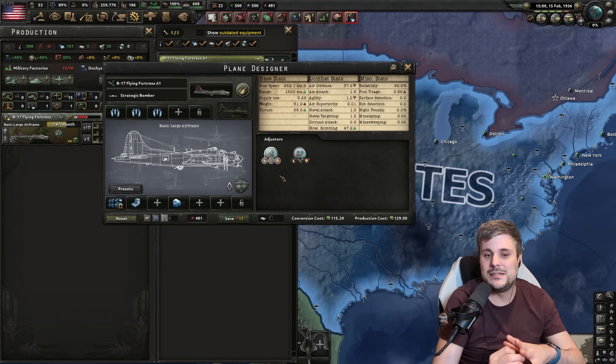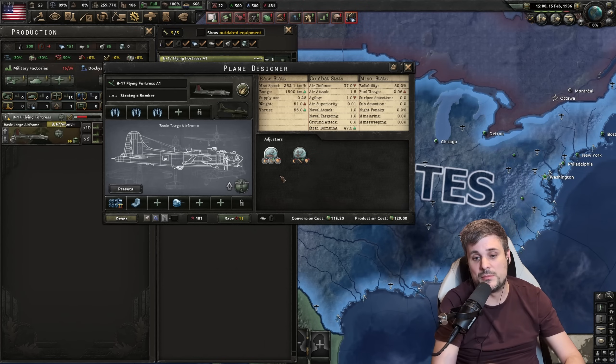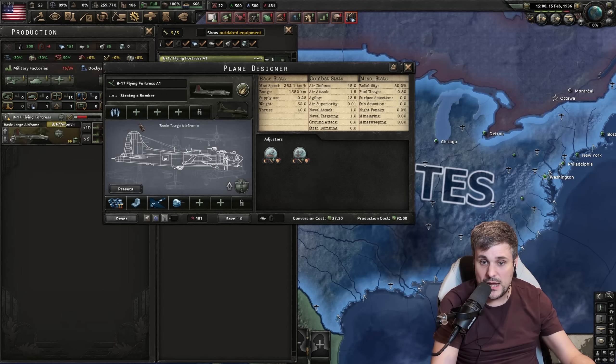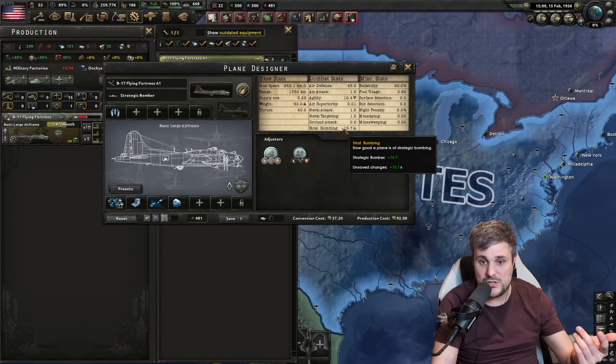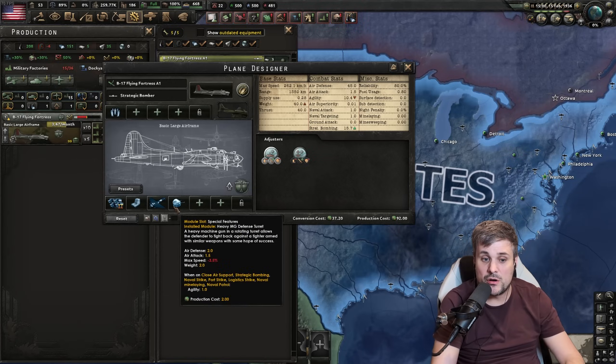That's the reason why I lean towards strategic bombers that tend to be cheaper. It all depends on what stage of the game you're at. Are you competing for air superiority or dominating? If you're dominating, go for bomb damage. If you're still contesting, go for survivability.